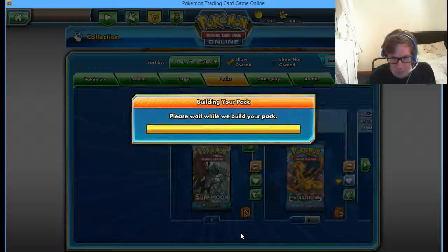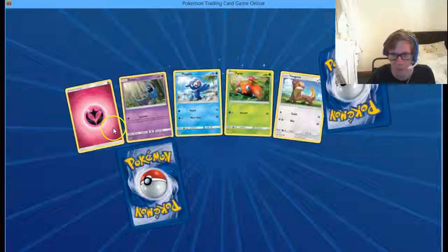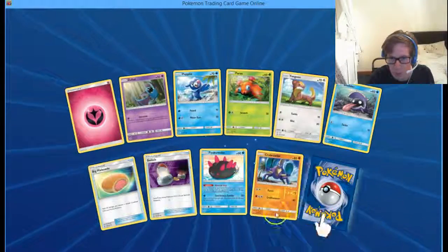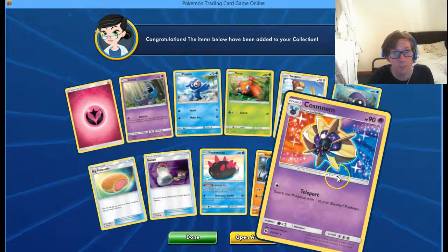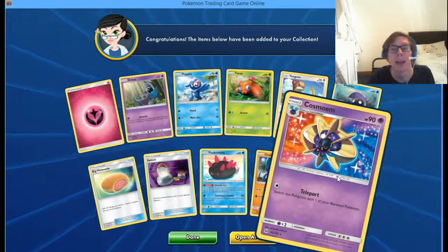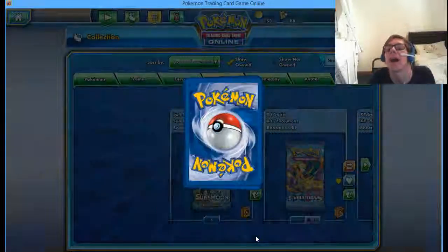Parasect. Fairy energy. Reverse Carballer. Cosmoem. Neppy - get in the fucking back, Neppy.